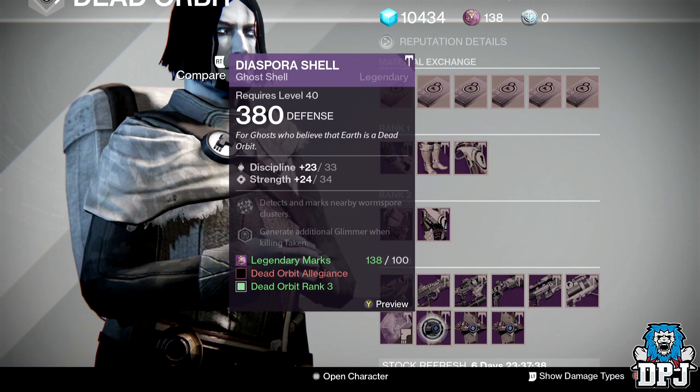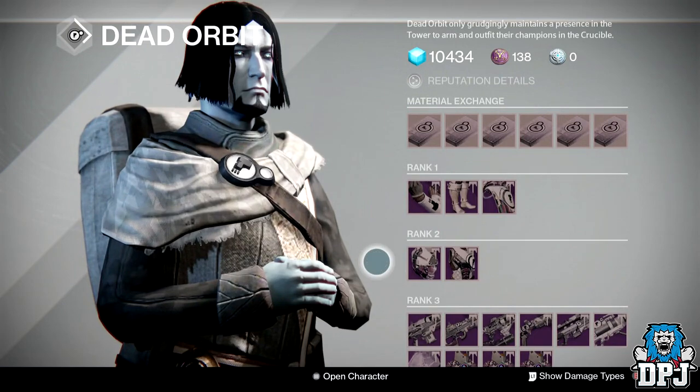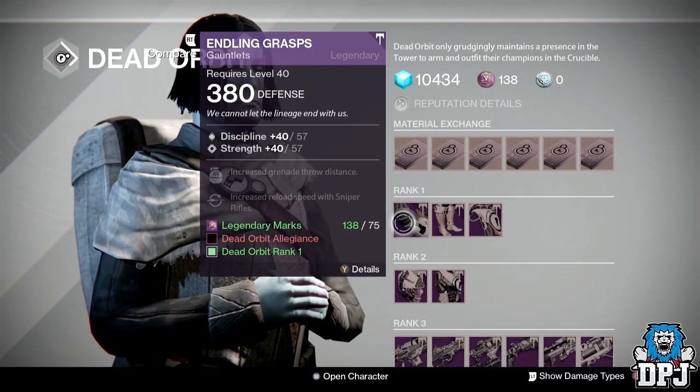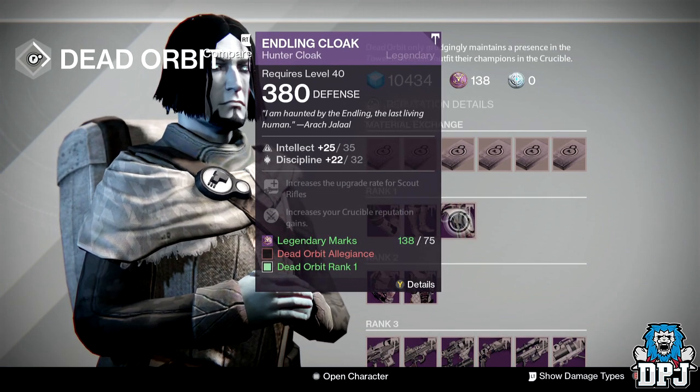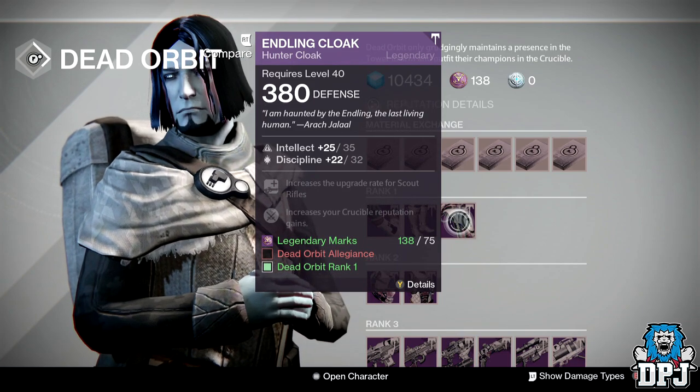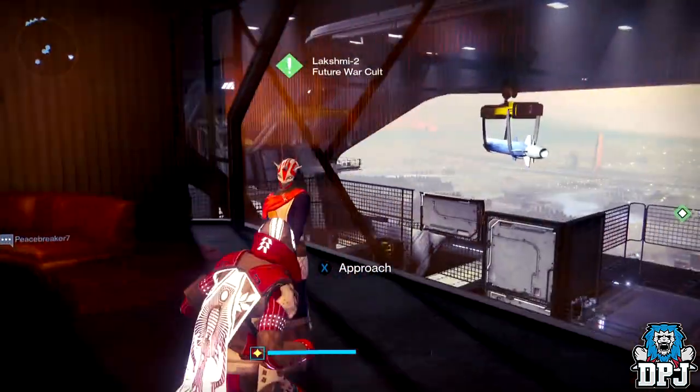The Keystone is okay but nothing else here is that good. The ghost shell is Tier 12 compatible but it's Discipline and Strength, so it's up to you — you do need high allegiance with Dead Orbit to buy these. The guns are also Tier 12 compatible but again Discipline and Strength, and the Ending Clock is Tier 12 compatible as well. I'll put the stats on screen so you can see what's needed.